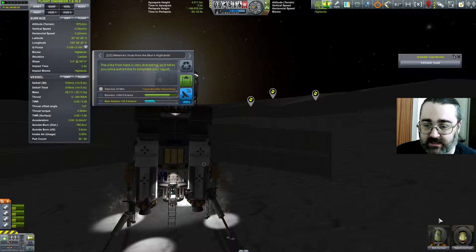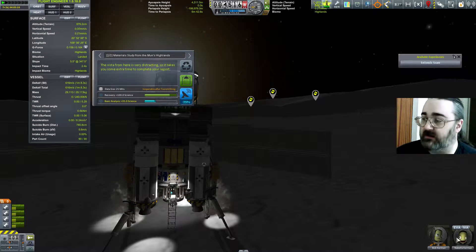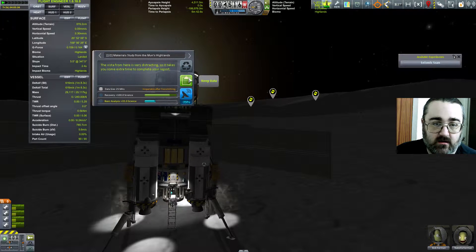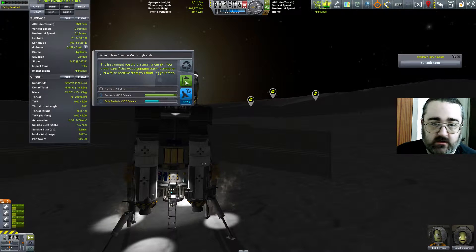I will eventually want to get at least Nabela down there. I want to get Nabela back. Bob might now be a permanent resident of the Moon. Material study from the Highlands — good, keep that. The seismic scan — apparently we don't have a seismic scan yet.